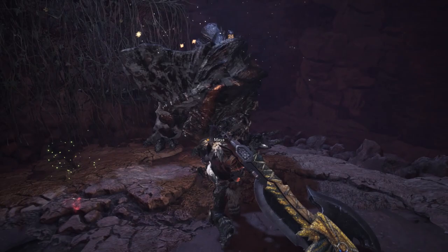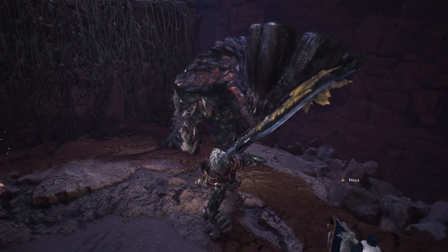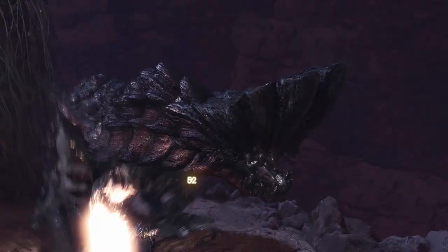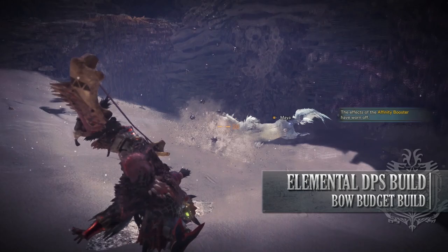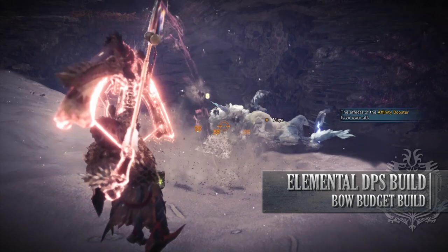Let's move on to the next build, which is the Bow Budget Build. This build is a DPS-focused build utilising one of the strongest bows in the game, which is the Anja Arch 3 — this means it is a Fire DPS Elemental Build. For this build you need the Kодachi Helm Beta, the Rathalos Mail Beta, Kaiser Vambraces Beta, Rathalos Coil Beta, and the Lavasioth Greaves Beta. I'm also using a Fitness Charm 3, and for my weapon I'm using the Anja Arch 3, which has 3 Affinity Increase augmentations on it — having 3 Affinity Increase augmentations will cancel out the negative Affinity this bow normally comes with.